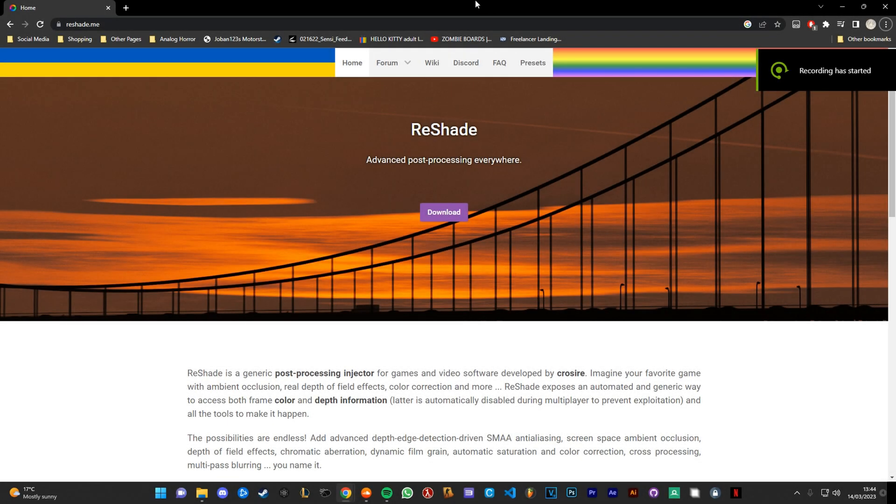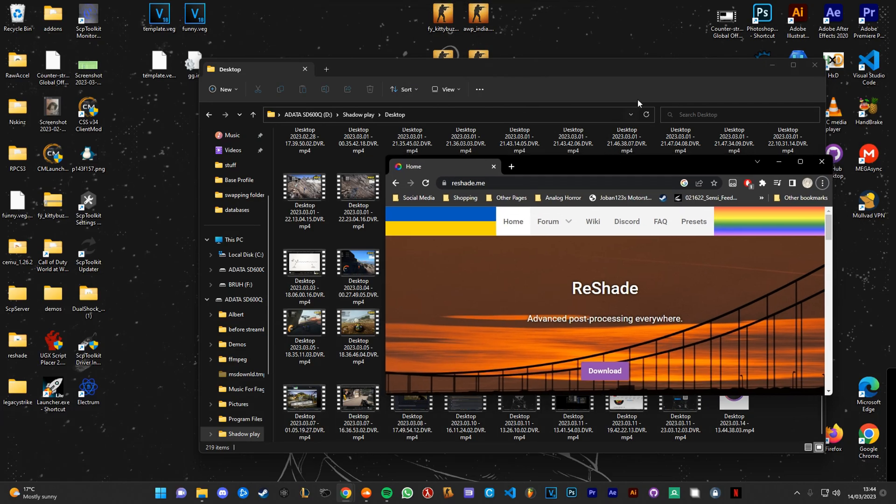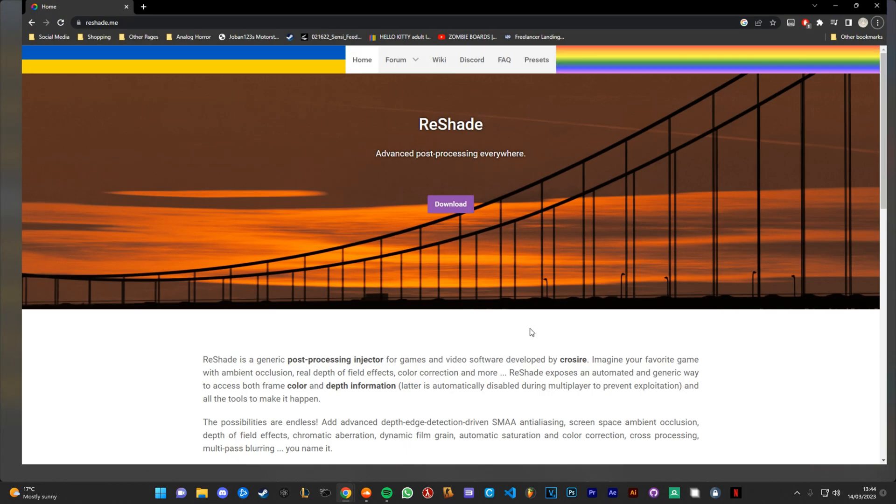This is a quick tutorial on how to install ReShade. This is basically shaders for games — it works with literally any game, but I'm going to do RPCS3 just for Pacific Rim.